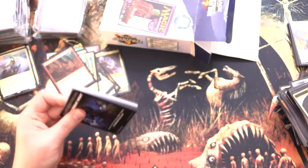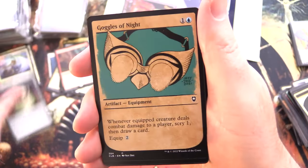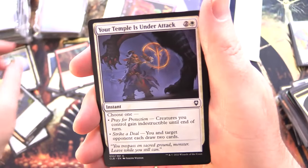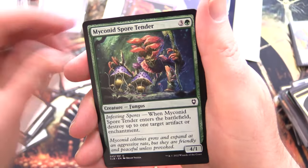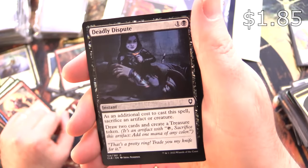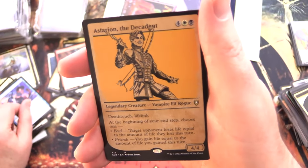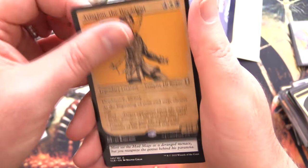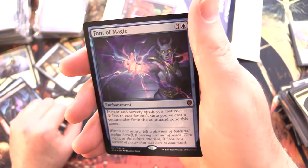Let me guess — Crimson Vow? No, another Baldur's Gate, so we're hunting for the Ancient Copper Dragon today. We actually pulled one of the Ancient Dragons in a previous episode. We have Marble Diamond, Goggles of Night, Clockwork Fox, Your Temple Is Under Attack, Cloakwood Swarm Keeper, Sea Hag, Stirring Bard, Thieves' Tools, Martial Impetus, Myconid Spore Tender, Aarakocra Sneak, Genasian Forces, Deadly Dispute — actually not a bad pool — Abdel Adrian, Gorion's Ward, Inspired Tinkering, Modify Memory, and Astarion the Decadent again. Scion of Halister, Mirror of Life Trapping, Font of Magic — that's a mythic! Not bad. And a Dragon token.